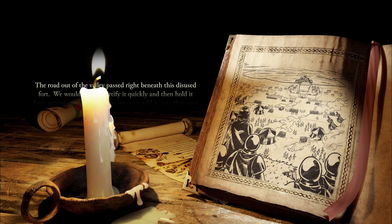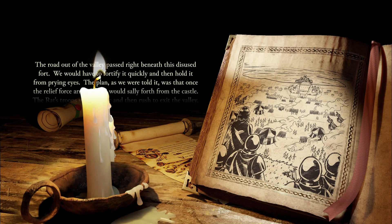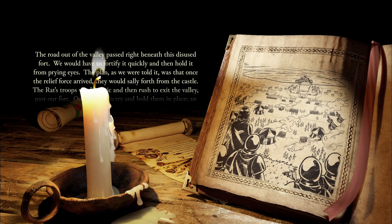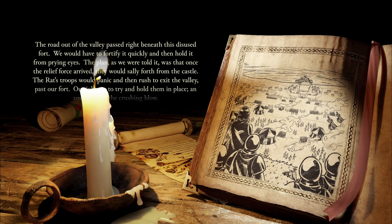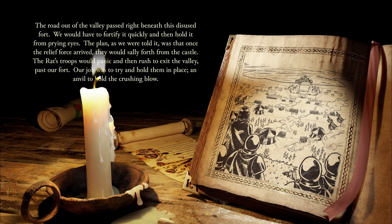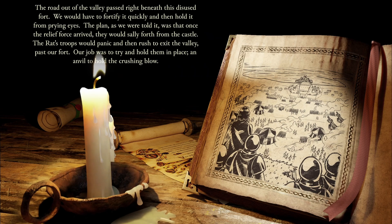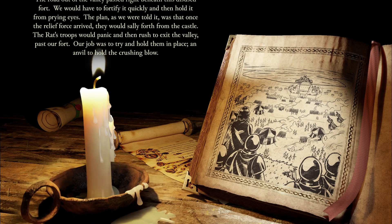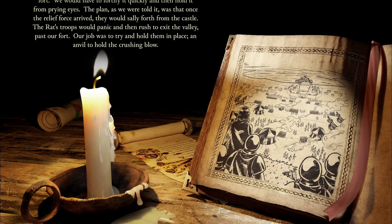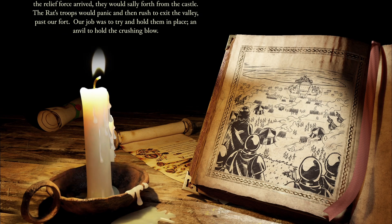The road out of the valley passed right beneath this disused fort. We would have to fortify it quickly and then hold it from prying eyes. The plan, as we were told it, was that once the Relief Force arrived, they would sally forth from the castle. The Rat's troops would panic and then rush to exit the valley past our fort. Our job was to try and hold them in place — an Anvil to hold the crushing blow.